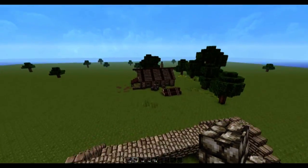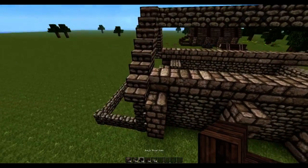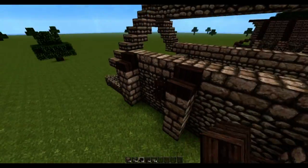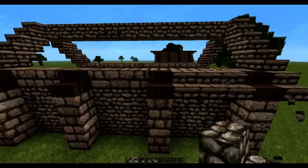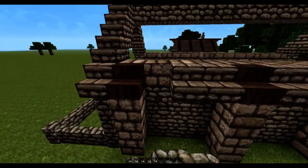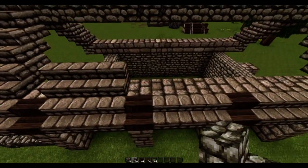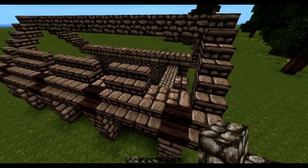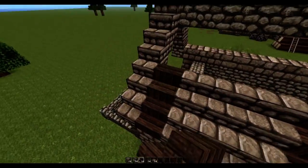Now for the roof — it's really simple. We're just gonna add some extra detail using some jungle wood stairs, because it would be extremely boring if the entire roof was made out of cobblestone. Place the jungle wood stairs on top of the pillars and then just follow the pattern until it meets up with the main pillar.